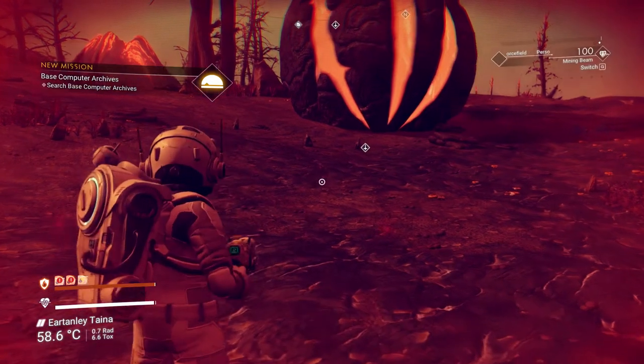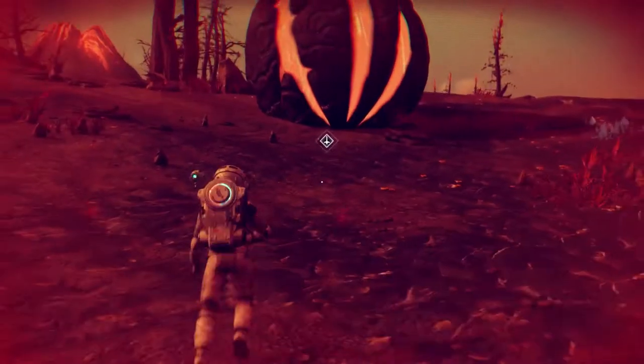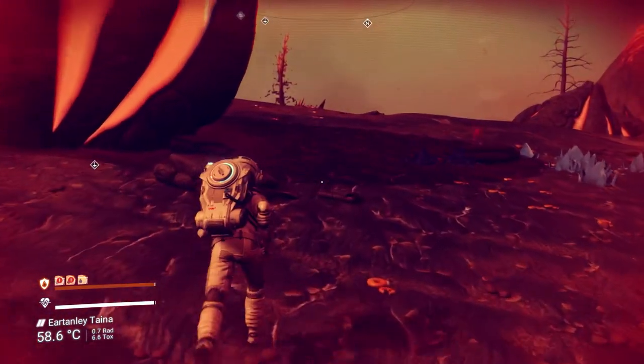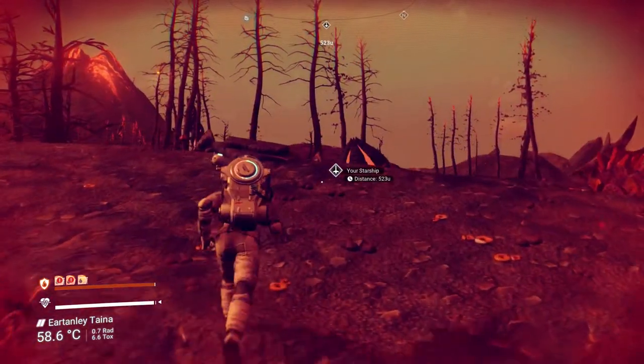Now I do X, arrow up, swap multi-tool. I think it's Shadow of Stubet — then F, and I see my ship. I'm going to head for my ship first. And that, people, is how to go to another system — I'm in a totally different solar system now.